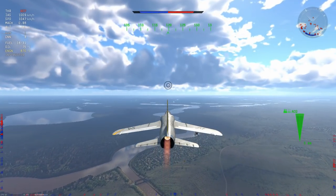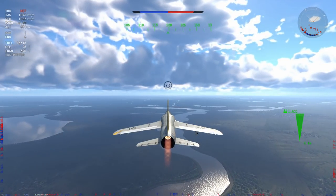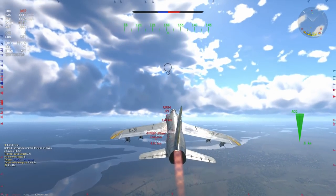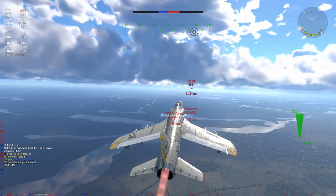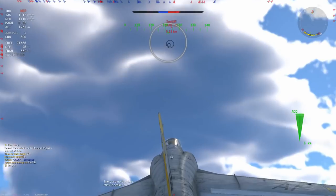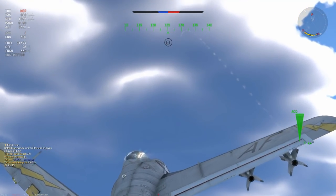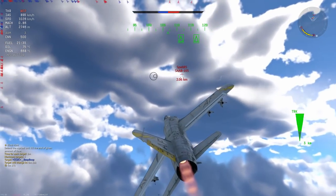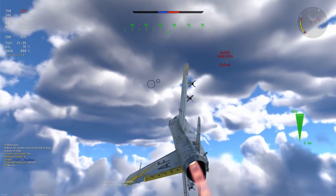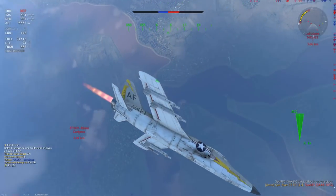For me, this is where statistics fail. Because the matchmaker is compressed and the skill level is both high and different to what we have at props, we get a discrepancy in the statistics, and the statistics fall behind. By balancing these jets by something soft — like their performance, or by something that isn't the average player — it reduces the frustration factor of these planes.